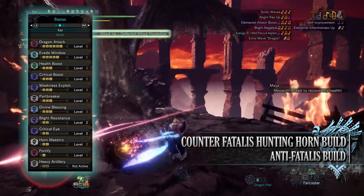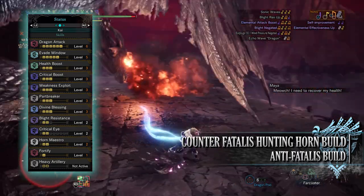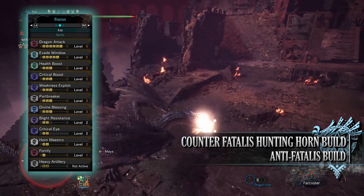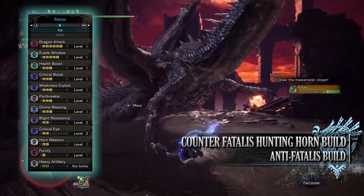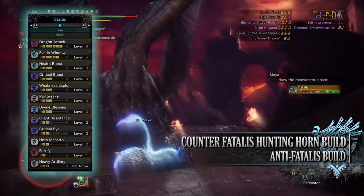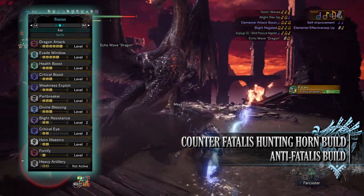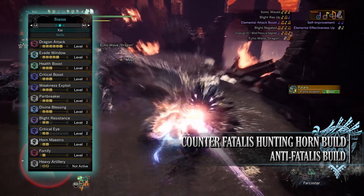If we don't break the horns at least once by phase 3, Fatalis will gain blue flames and this will severely reduce our survivability. You'll have Divine Blessing level 3, which is a useful defensive skill that gives us a chance of taking reduced damage when we take a hit from a monster. However, this isn't a guaranteed chance, so it can be risky. You'll have Blight Resistance level 2 — a byproduct of the gear, but still useful. It reduces the time that elemental blights remain active on our hunter, but as the Hunting Horn has a Blight Negated song, we don't have to worry about maxing this out.